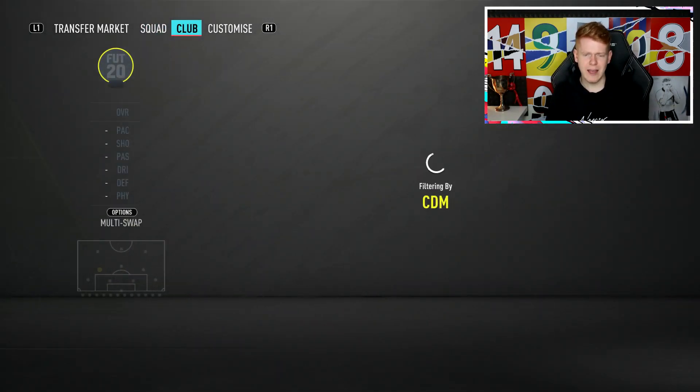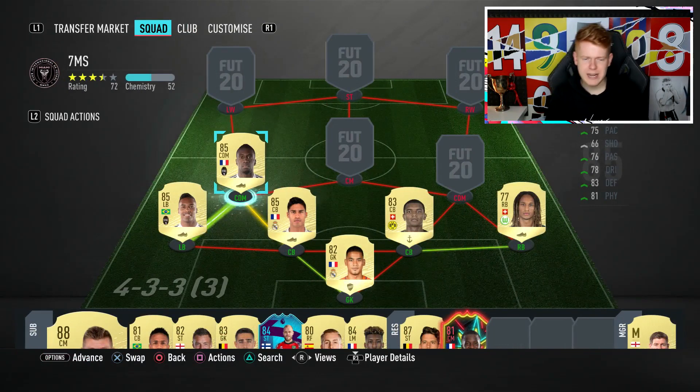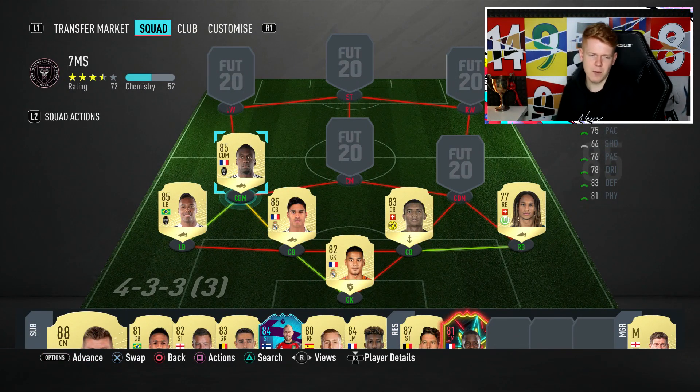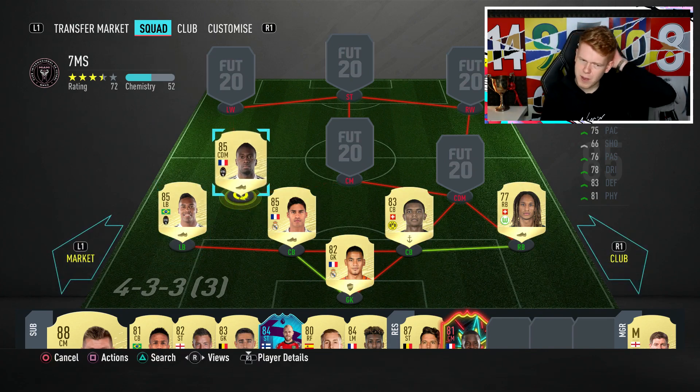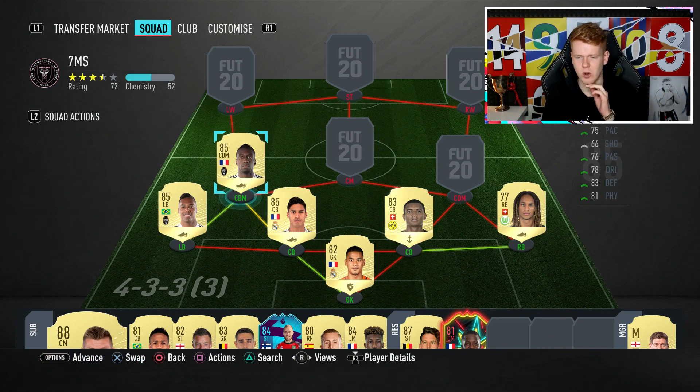Moving on to the left CDM — we have got Blaise Matuidi. He gets the final link for Varane to get him on full chemistry, and he enables Alexandro to get full chemistry. A lot of people say Matuidi's not that great and he moves a bit like a bus. But genuinely, I haven't found anything bad with him at all. He's got decent pace for a CDM, great defensive and physical, and decent passing ability. If you don't want to use him, you can use Rabiot or someone like that. But personally, I think Matuidi is a little bit more defensive than Rabiot and fits that left CDM role a little bit better.